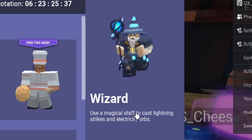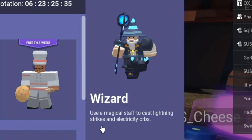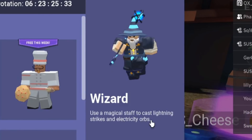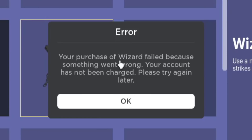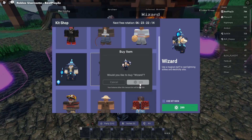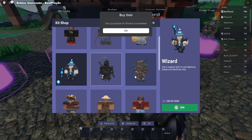The wizard uses a magical staff to cast lightning strikes and electricity orbs. Would you like to buy the wizard? Yes, please. Let's get it. Your purchase of the wizard failed because something went wrong. Your account has not been charged. Please try again later. What do you mean? Let's try it again. Boom - purchase successful! Yay.